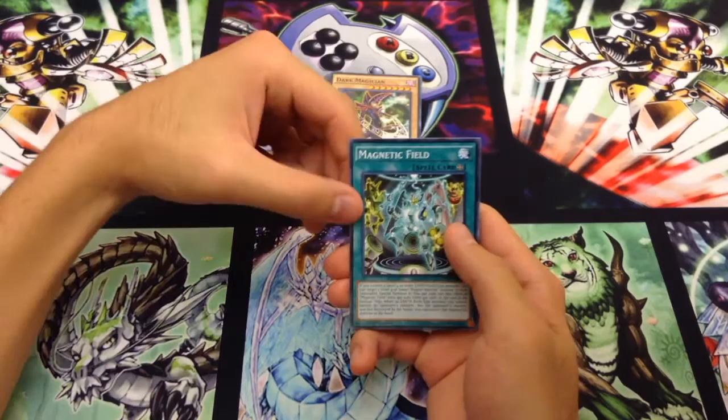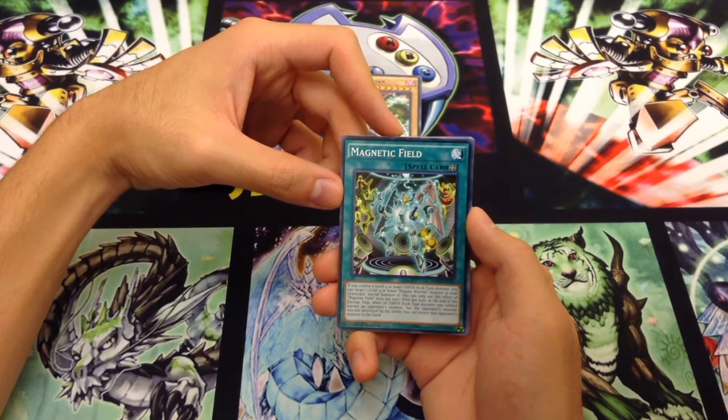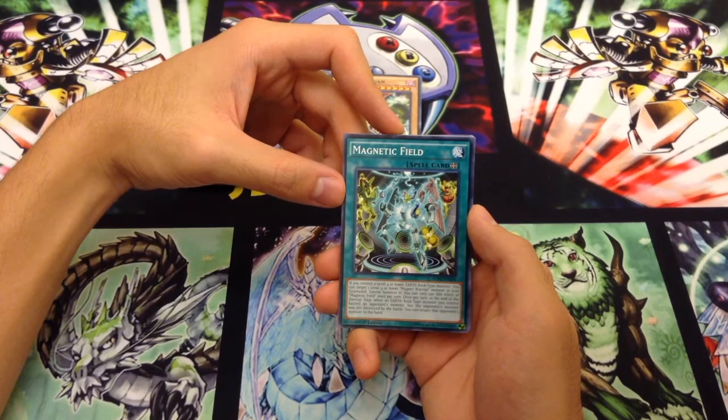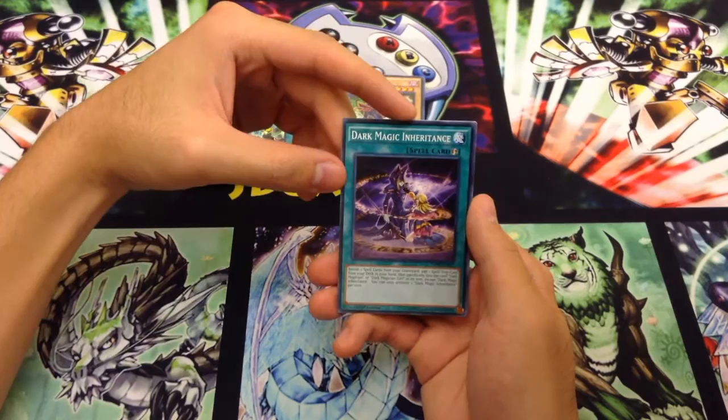Magnetic Field is a field spell that says: if you control a level 4 or lower Earth Rock monster, you can target a level 4 or lower Magnet Warrior in your graveyard and special summon it. You can only use this effect once per turn. Once per turn, at the end of the damage step, when an Earth Rock monster you control battled an opponent's monster and survived, you can return that monster to the hand. So it's bouncing things back and reviving things — overall a decent field spell.